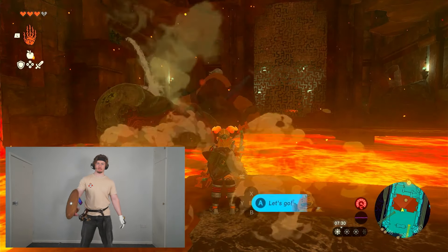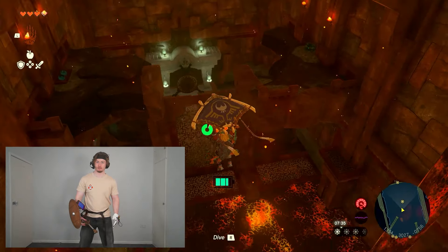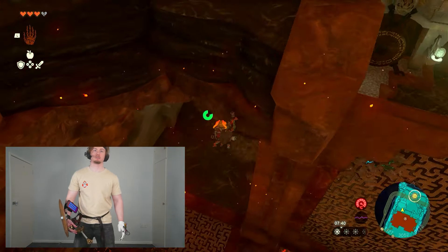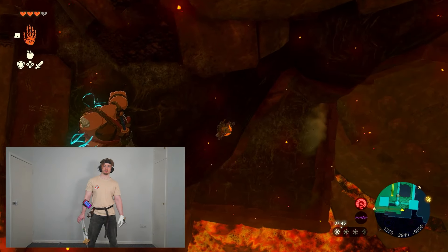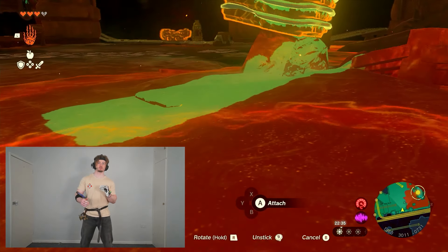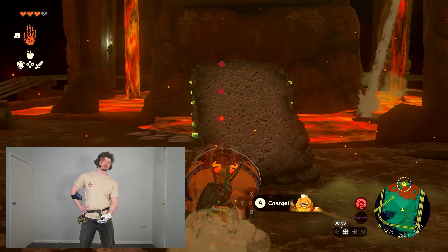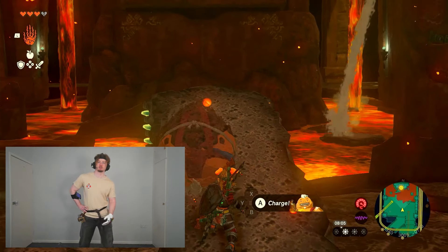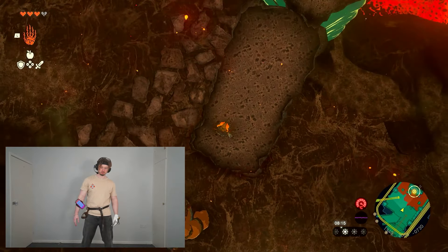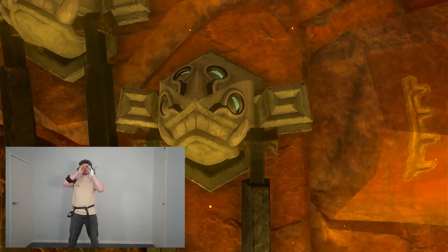I can't convey how frustrating getting these five gongs was without making you watch the full three hours it took. Did you just throw the fucking spear in the lava? Basically this section uses tracks and signs to get around. For the first gong I couldn't figure out how to cross the lava, so I improvised and somehow got it. The second one I just kind of fell down and accidentally found it, but the ramp setup was annoyingly difficult.